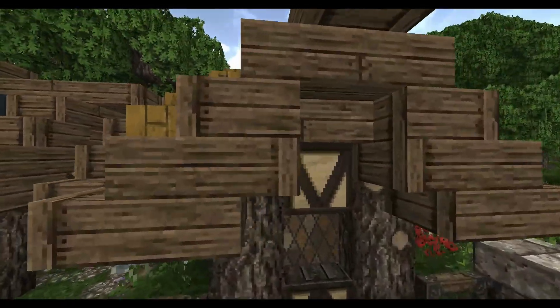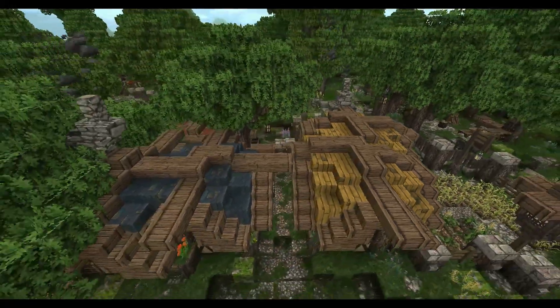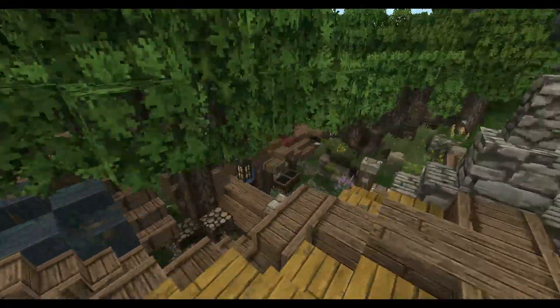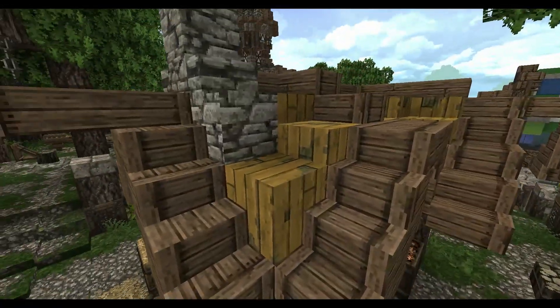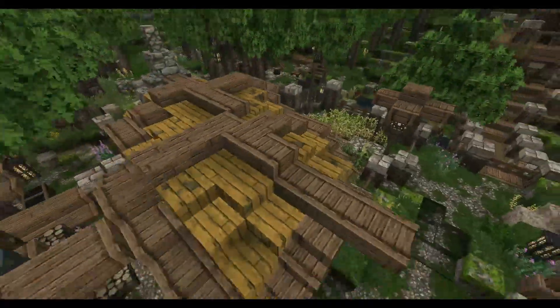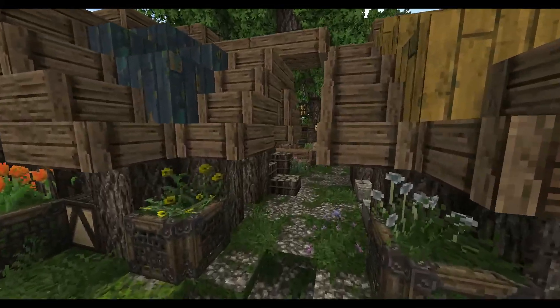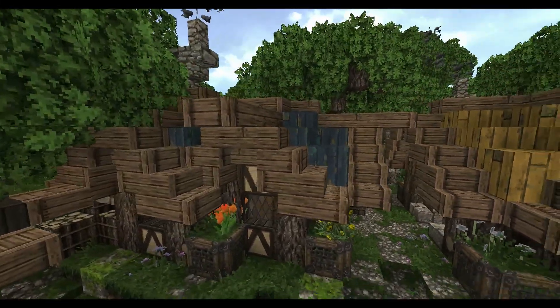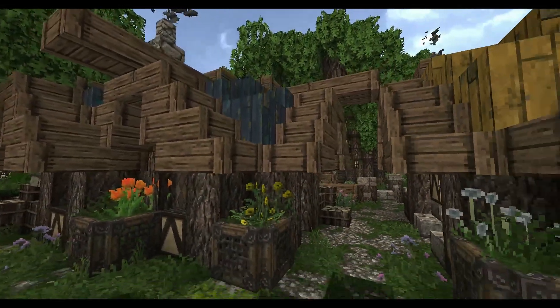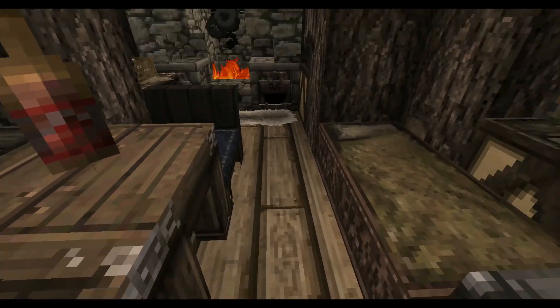I use upside-down and normal oak stairs for framing the roof, and then I have these different colors of wood as the main material. As you can see they are weathered planks, so the paint has gone off in some places, adding realism and a sense that these houses have been here a long time and the weather has worked on them. You want to show the condition of the houses - these are old and not always well-kept.